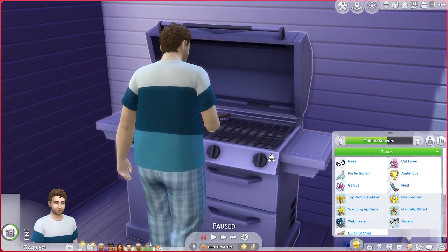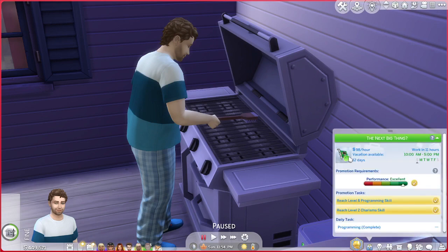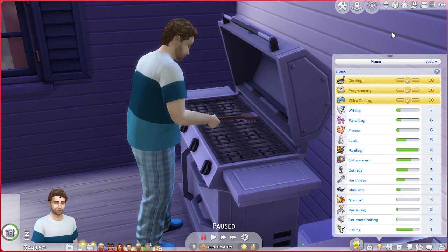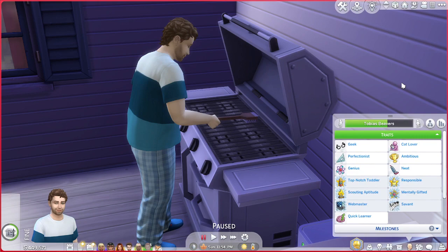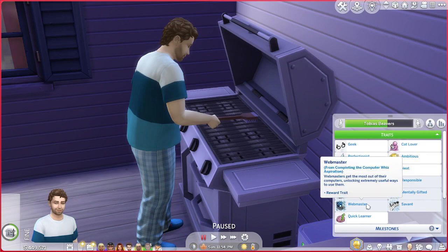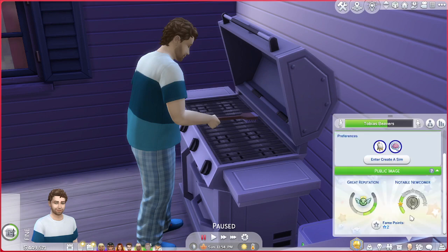Tobias is cleaning the grill. He's level seven in the tech career. He's mastered cooking, programming, and video gaming. His traits are: geek, cat lover, perfectionist, ambitious, genius, neat, top-notch toddler, responsible, scouting aptitude, mentally gifted, webmaster savant, and quick learner. Most of these reward traits are from when he was a kid — I got him off the gallery; he's my friend's sim. Webmaster is an aspiration reward for the computer whiz aspiration. He's a notable newcomer, almost level two celebrity, and has a great reputation.